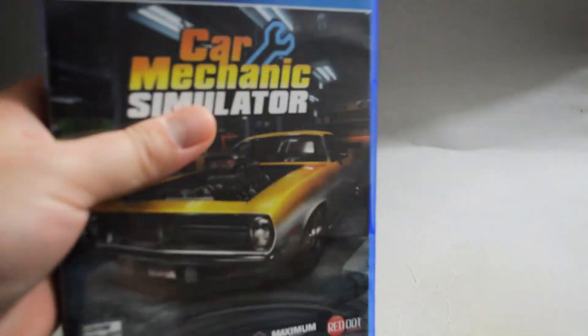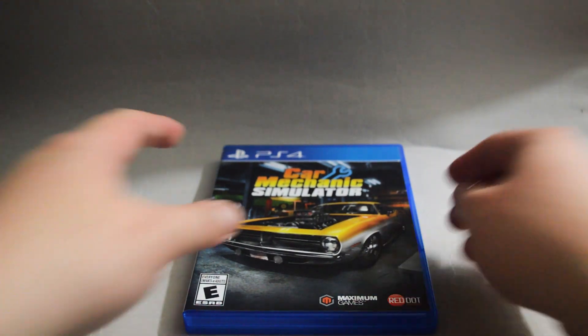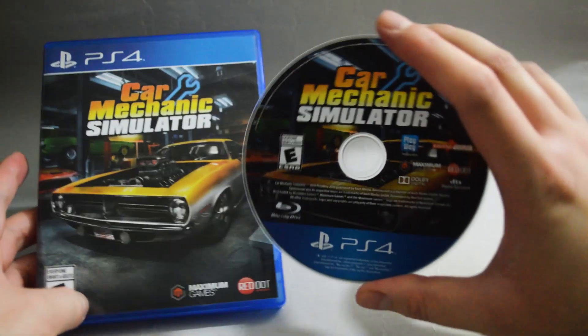Let's remove the seal. Let's open the case. There's nothing inside — just a game disc. Let's check the game disc. Here is the game disc.